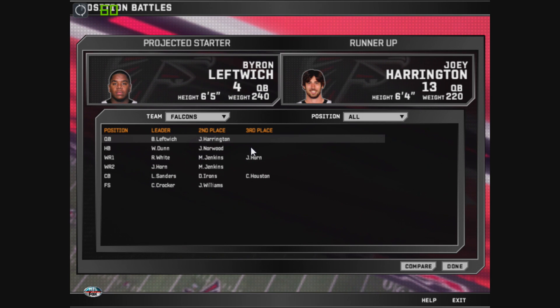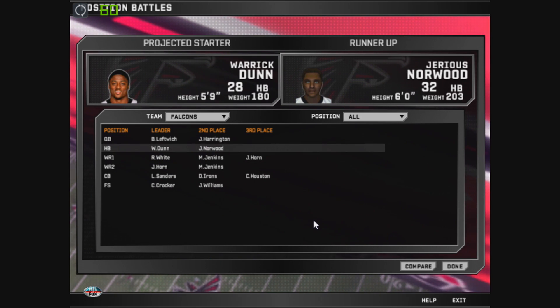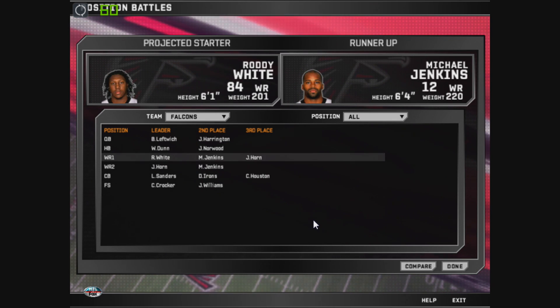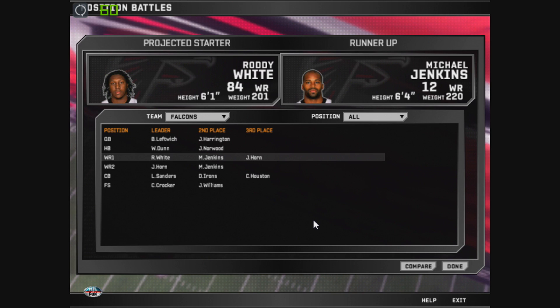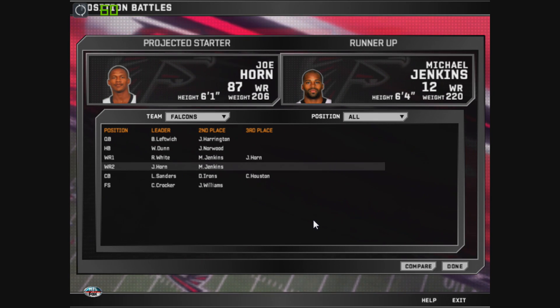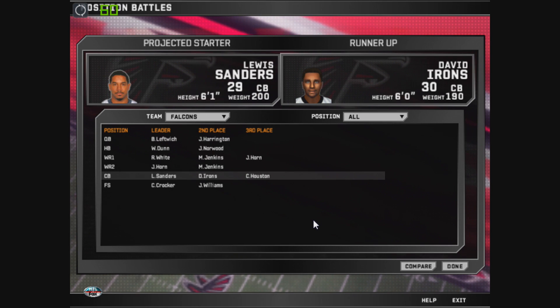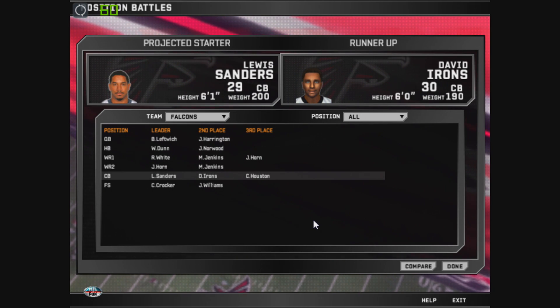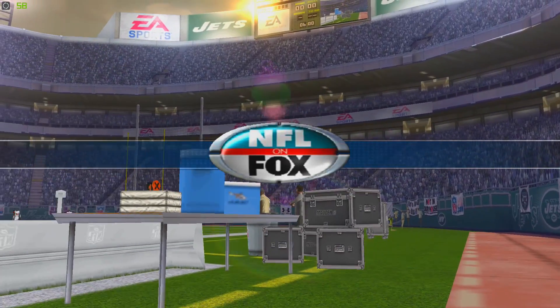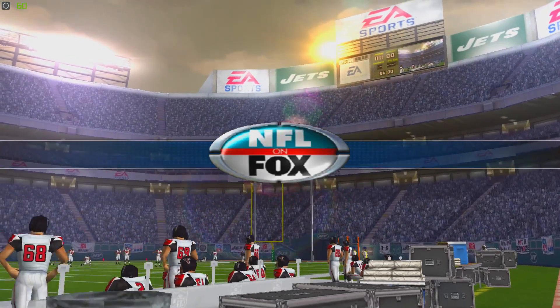We have a couple of position battles to look out for. There's a quarterback position battle between Byron Leftwich and Joey Harrington. Running back position battle between Warwick Dunn and Jerry Norwood. You've got Roddy White battling to be the top receiver in Atlanta, plus a couple of cornerbacks and safeties. But the main thing we're looking at is finding a quarterback for this team.